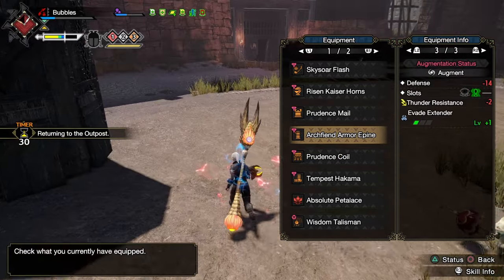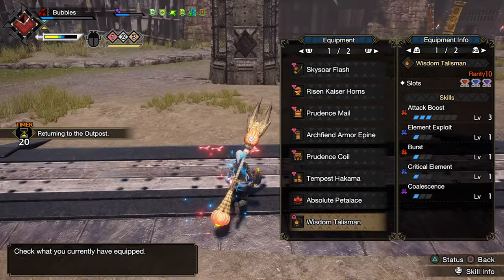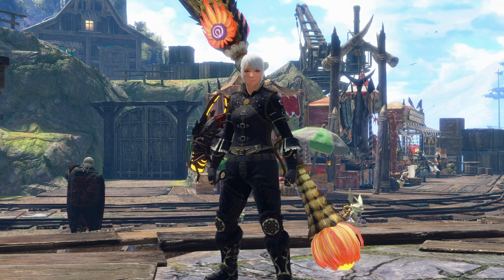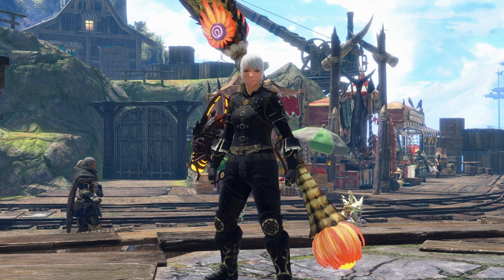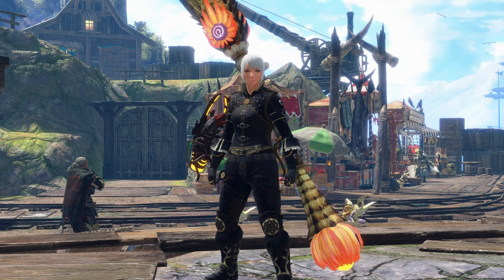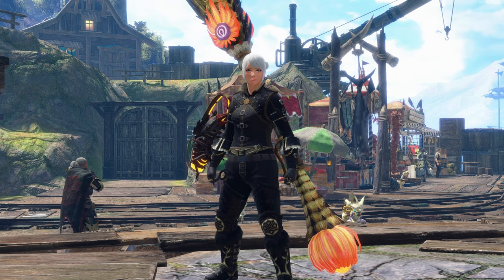Well everybody, that was some more Insect Glaive gameplay, this time against the level 300 Shogun Sienotar, while utilising some Awakened Kinsect attack and explaining it a little bit better. It's kind of hard to see when you should use it, since a lot of your ground or aerial combos will do more than the attack, so it's kind of awkward to try and fit it into your play style. But I think I've shown a pretty good way to do it if you want to try it out yourself. As always, thank you so much for watching and I hope to see you in the next one.